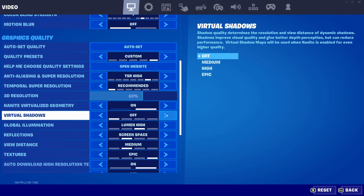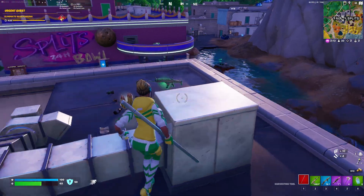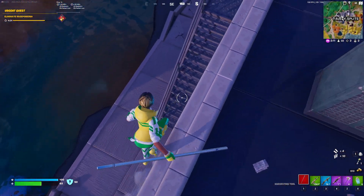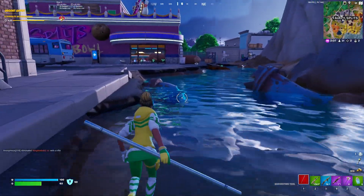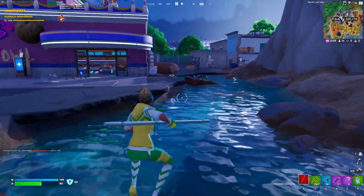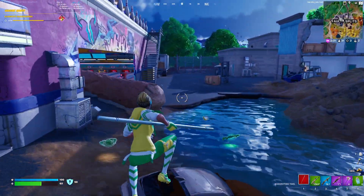For Nanite, my testing found near to no FPS loss at all, but the game does look better if you know where to look, so I recommend turning it on. With Nanite on, your shadows will turn into virtual shadows. Virtual shadows, for me, tank my FPS by around 40 FPS. So unless you really want shadows, I'd say turn them off. If you do want shadows and are not using Lumen, turn Nanite off and use those shadows.